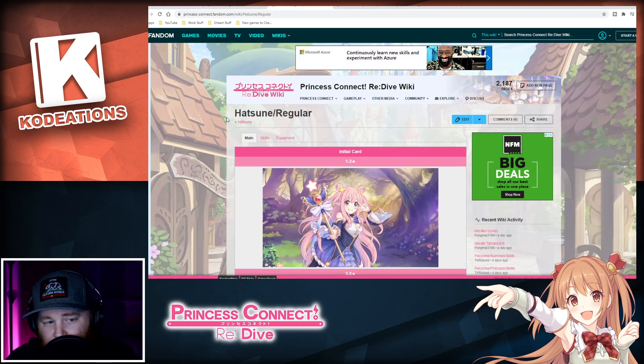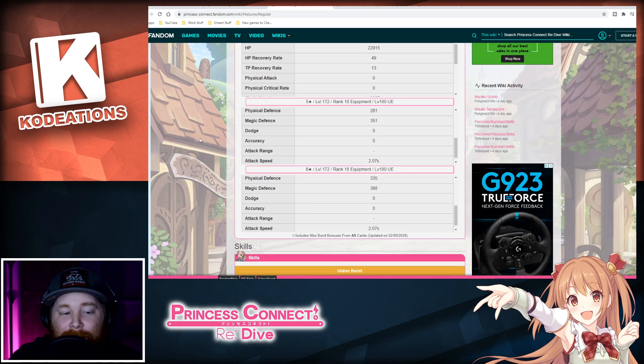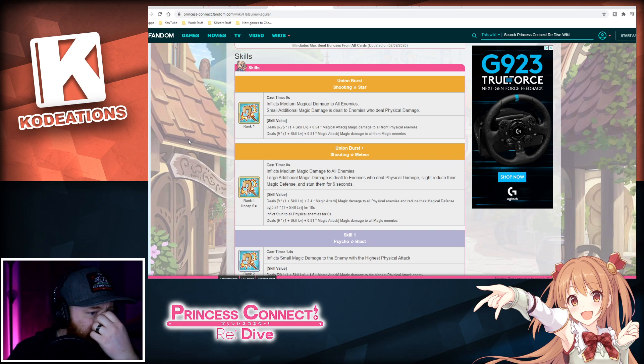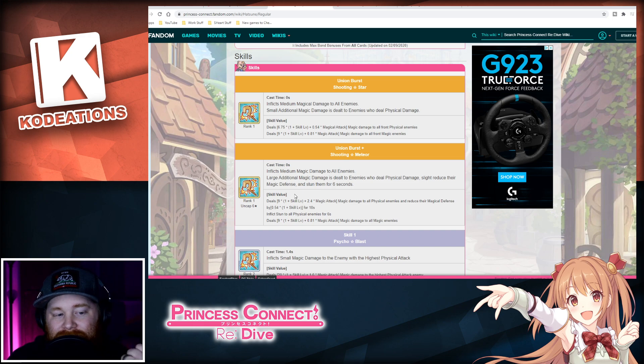Moving on to the next section — the PvP Goddess herself: Hatsune, however you want to say her name. If you are looking to dive into the PvP aspects of the game, this is going to be the OP unit for you — I can't stress that enough. She's going to be absolutely ridiculously good. Her first skill inflicts medium damage to all enemies, deals large additional magic damage to enemies who deal physical damage, slightly reduces their magical defense, and stuns them for six seconds.